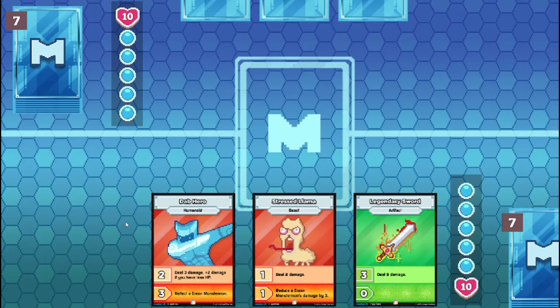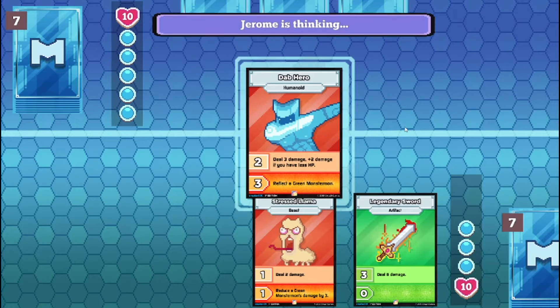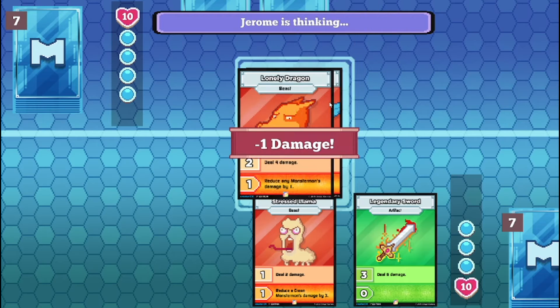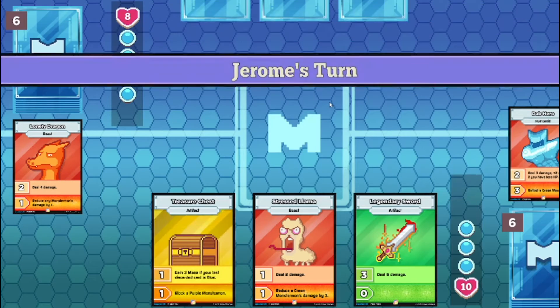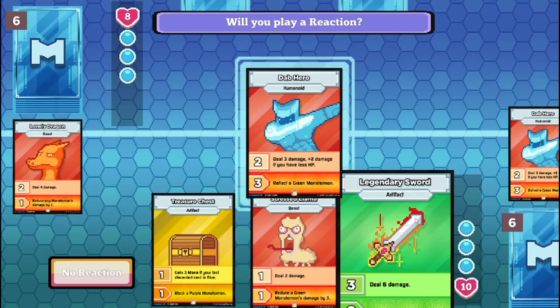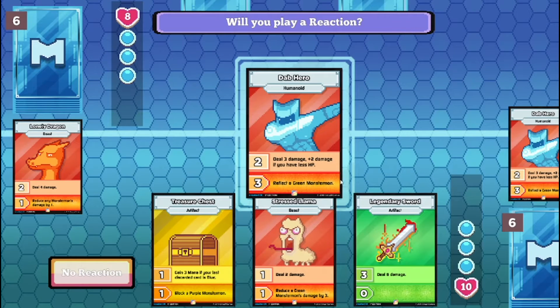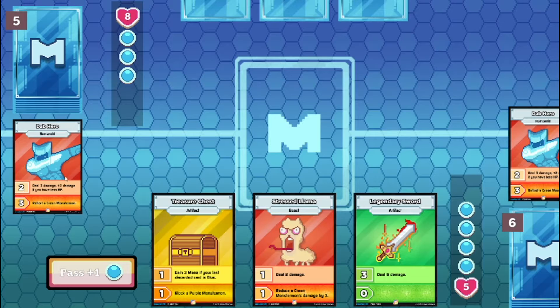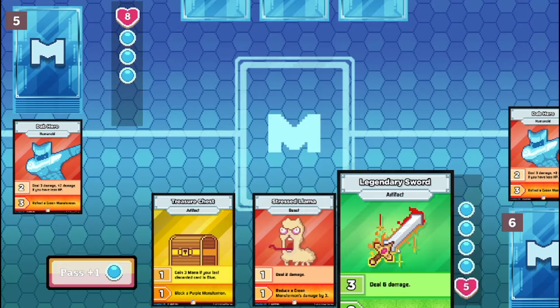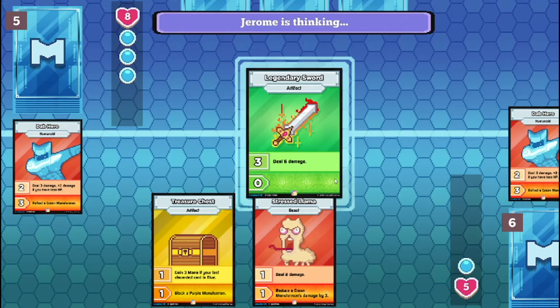I draw. I summon yeah-hero in attack mode. No reaction. Damn. I summon legendary sword in attack mode.